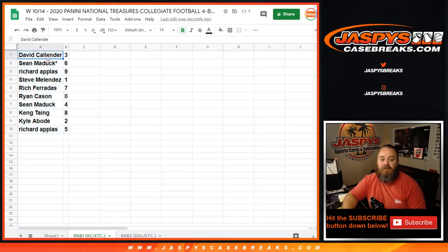Results: David with three, Sean with six, Richard with nine, Steve with one, Richard with seven, Ryan with zero, Sean with four, Kang with eight, Kyle with two, and Richard with five.